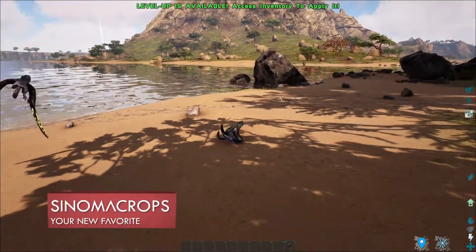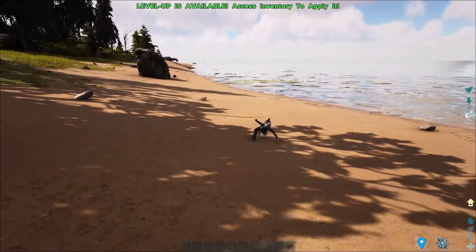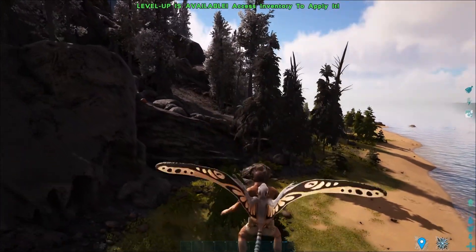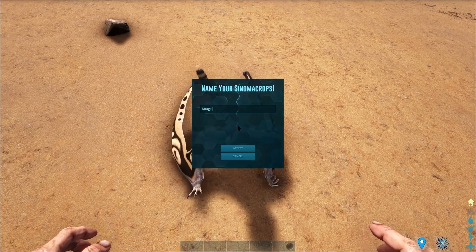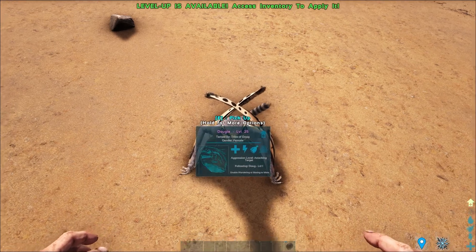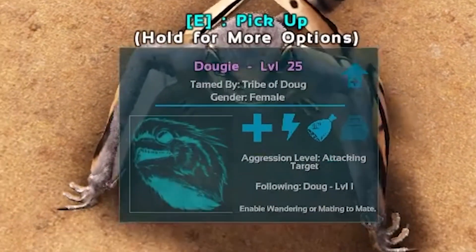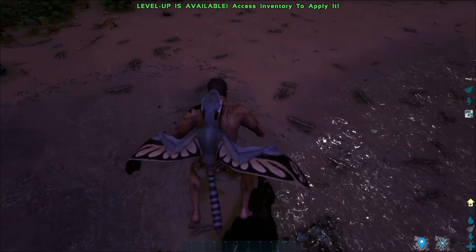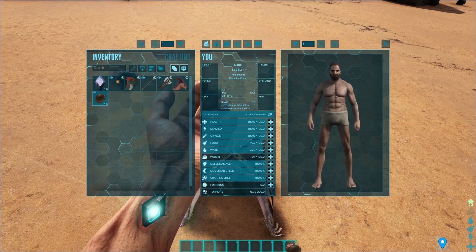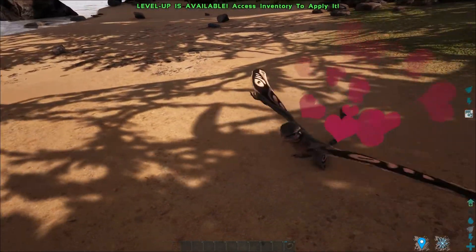Definitely the coolest part of this DLC are the Sinomacrops. These little guys can be tamed, which is super awesome, because they give you various abilities of flight. Whether you don't want any fall damage, want to soar high in the air, or just want to look around, this creature has you covered. In order to tame them, you're going to need to collect a little bit of chitin. Be ready to chase the bird and feed it while it's in your last inventory slot.